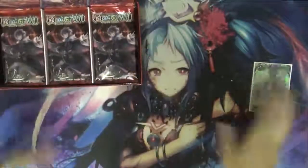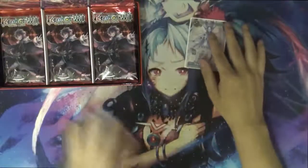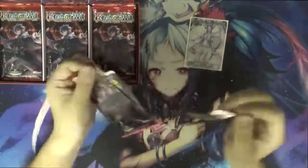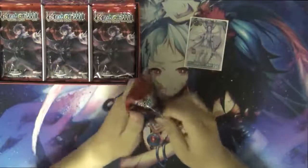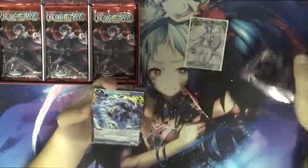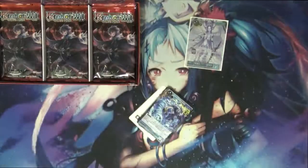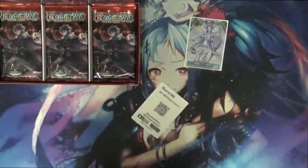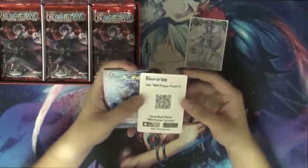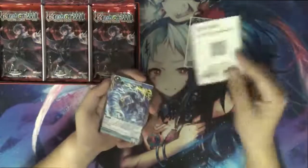I'm very excited to open this. This set has a huge impact because it changed the meta. Prior to this set, the current format in New Frontier is just very fast — with Lancelot especially, it's very very fast and hard to keep up with. You also get your Forcer Wheel points system so you can put it into your app if you want.